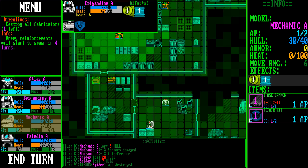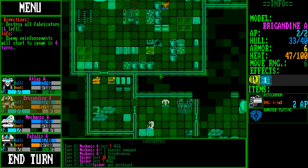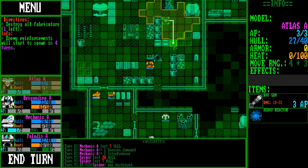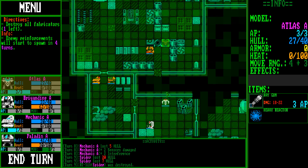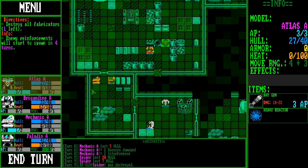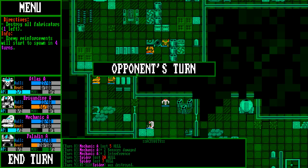Let everyone else in. Can we blast our way through here? It would be so much more enjoyable. Shoot that wall — there you go. Let's go that way. We're getting some heat problems — the Brigandine is, anyways. Keep an eye on that heat.